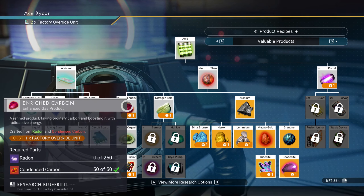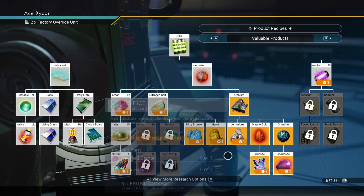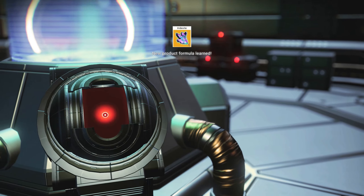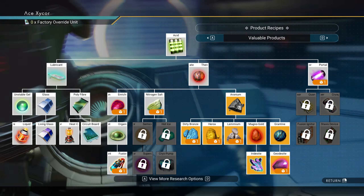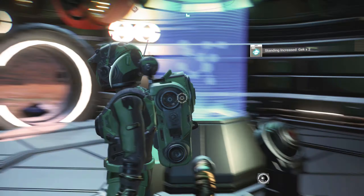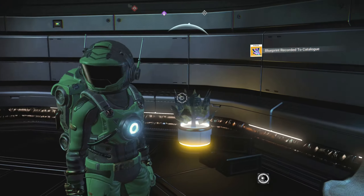The warnings cease and the system maintains its production — the increased pressure has kept the fabricators whirring and the facility at full power. Normal operations are resumed and I have access to the facility's main control panel. I get two factory override units and I can learn a new recipe. I'll grab the ridgesite and geodasite. Geek standing increased by two — not bad.